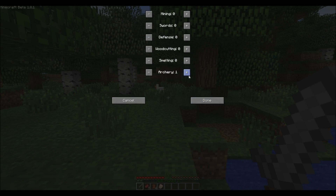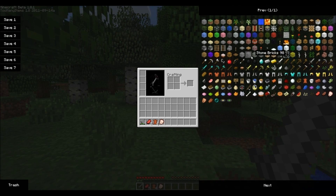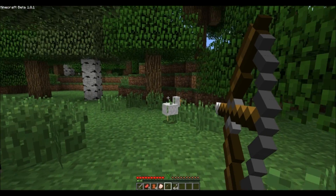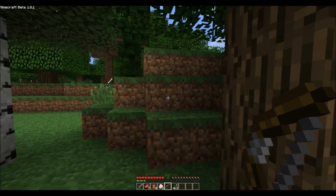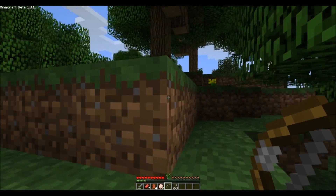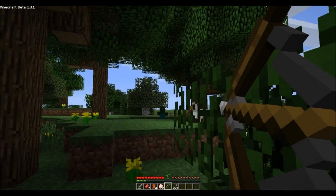So I'm going to go ahead and allocate this to archery and get a bow real quick. This is Too Many Items, the plugin that I'm using. Let's get our bow and draw it back — shabam. So you can actually shoot a lot faster.